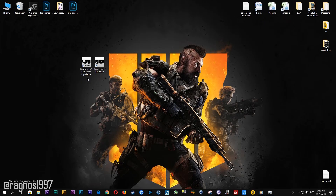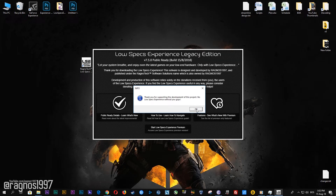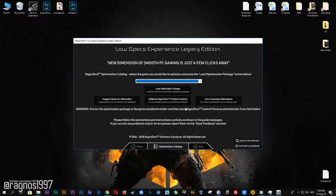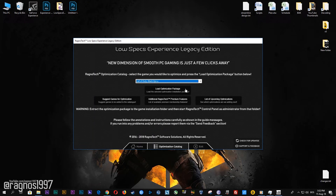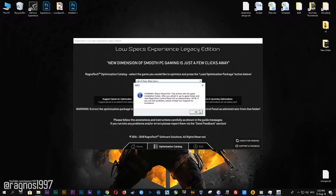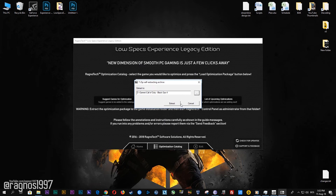After you download it, simply install it and you will get these shortcuts on your desktop. Start it and then go to the optimization catalog section. Once you find yourself on this page, simply select Call of Duty Black Ops 4 from the drop-down menu and then press load the optimization package. Now click browse and select the destination folder where your game has been installed.